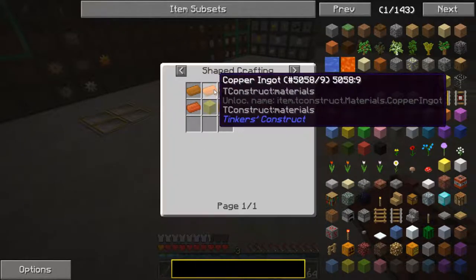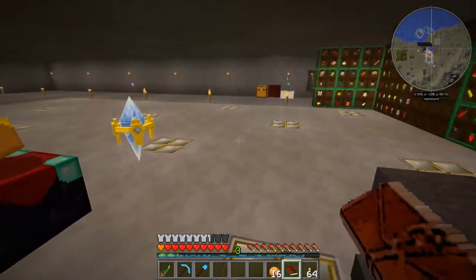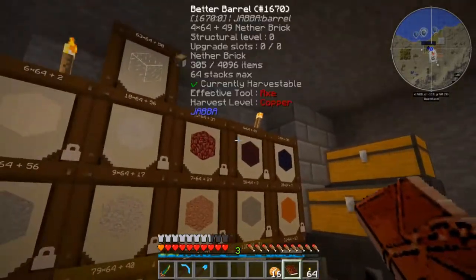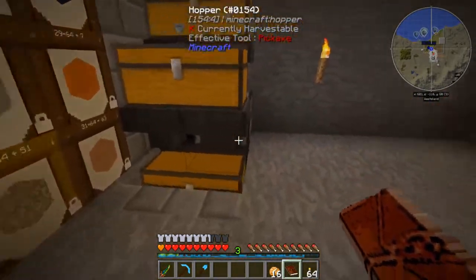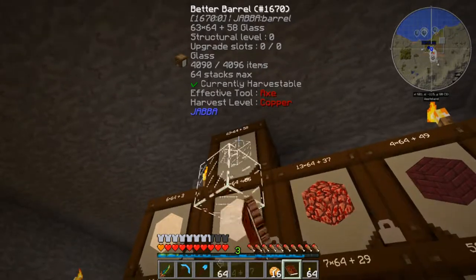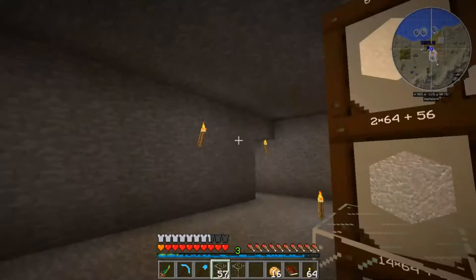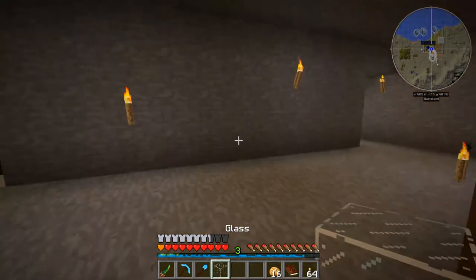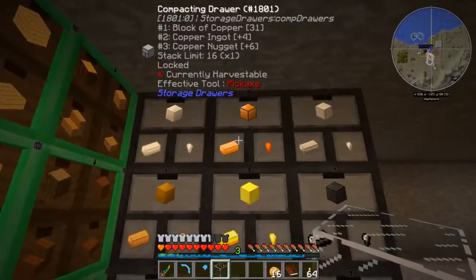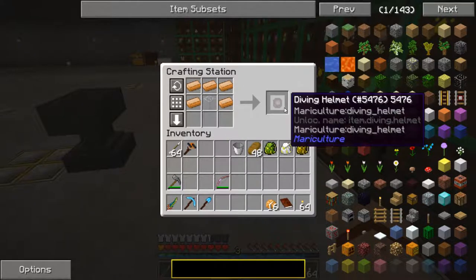Let's take a look at the diving helmet recipe — it's five copper ingots and a piece of glass. Let's grab the glass first. I just set up a bunch of barrels down here with blocks and things like that, and I set up a mini super smelter so I could get smooth stone and glass easily. I've got almost 64 stacks of glass — I only need one piece, so let's put 63 back. Then we need five copper ingots. One, two, three, four, five. Crafting table — there's that and that, and we've got our diving helmet.